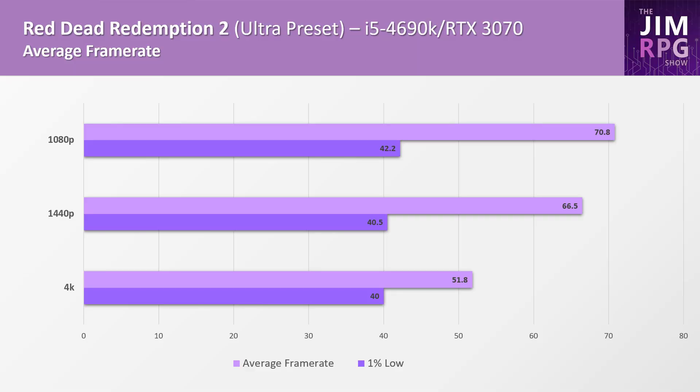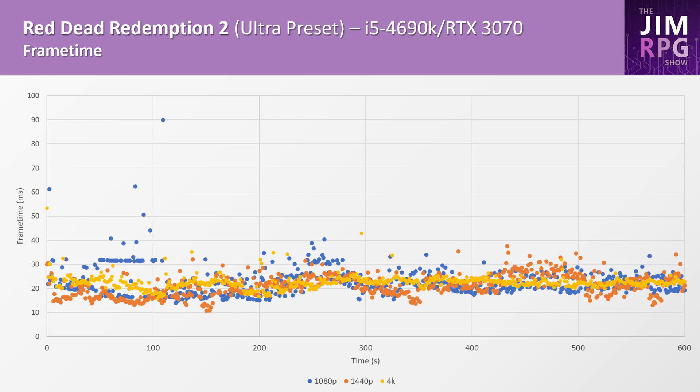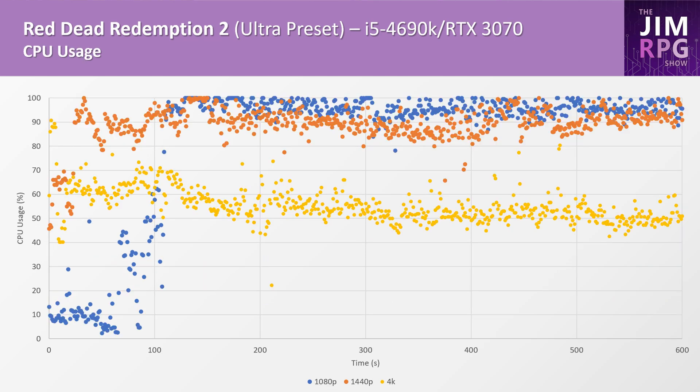Red Dead Redemption 2 performs very similarly to Assassin's Creed Odyssey in terms of results. Overall the game plays pretty well and I didn't really encounter too many performance issues. It's not perfect — there are some stutters and frame pacing issues, particularly as the resolution increases — but on an old i5 4690K, it's possible. The frame time graph shows it's fairly consistent. The CPU usage for the 1080p run was a bit strange at the start; I tested this twice but found the issue happened both times. I'm not sure why the CPU usage is much lower at the start for 1080p, though it looks like it occurs for 1440p as well — let me know if you encountered the same issue.